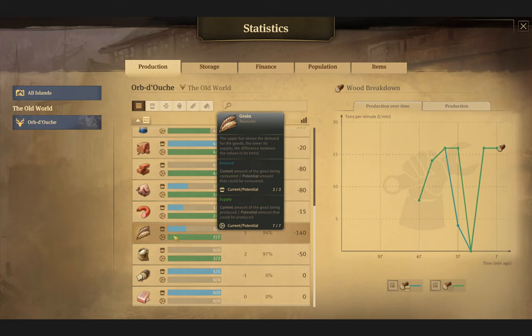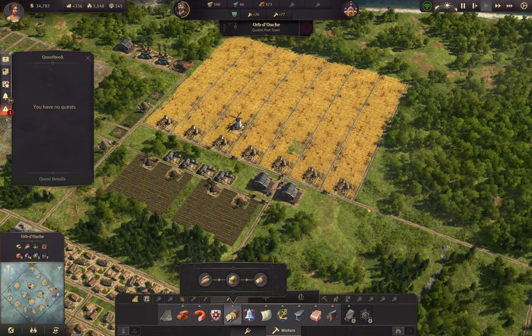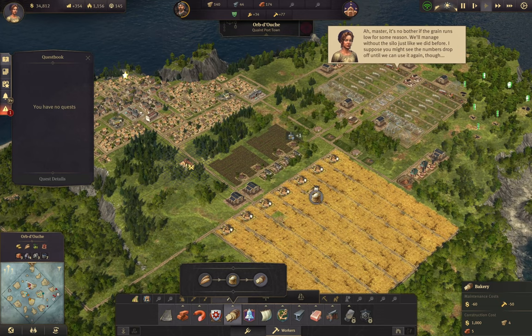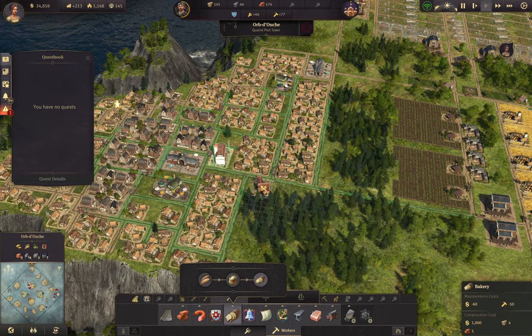Bread, bread, bread - so bread is 31 minutes for the grain farm, 30 seconds for the flour mill, and one minute for the bakery. Right now we are producing seven, five extra grain, two extra flour - we have no bread. So let's do bread. Where are our bakeries? I love putting bakeries in the city - it's not very efficient, but in the beginning of the game they look really good in the city, as long as they can reach a warehouse.